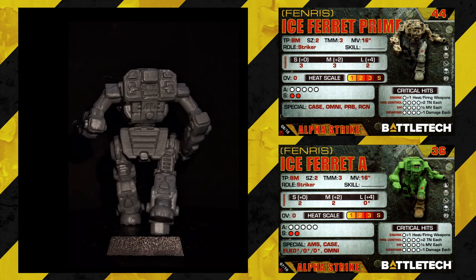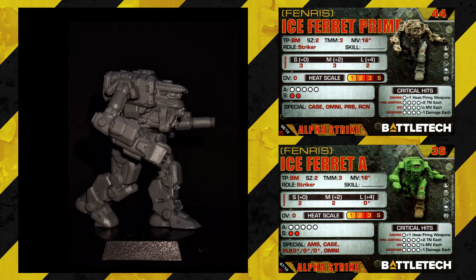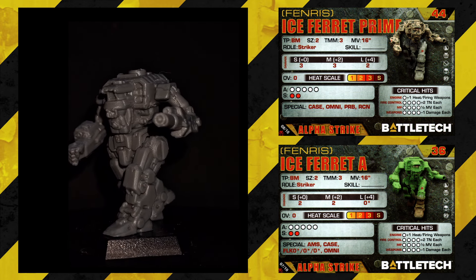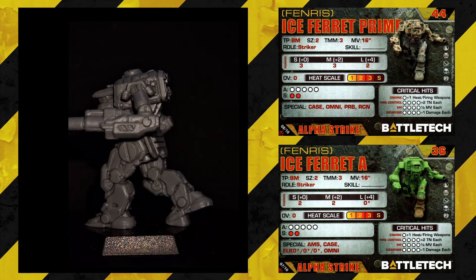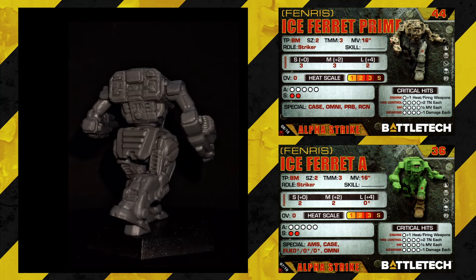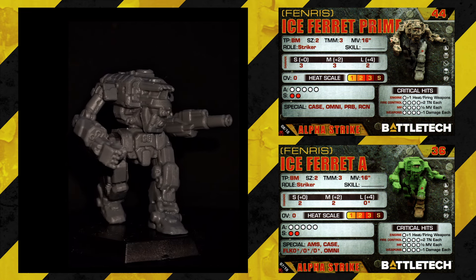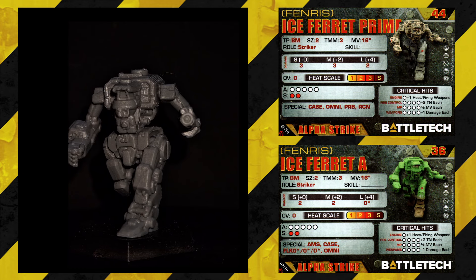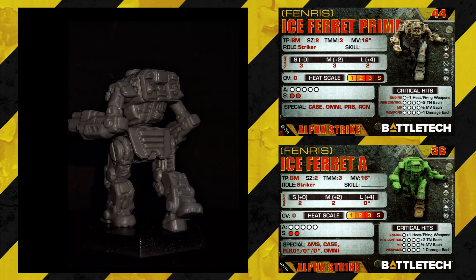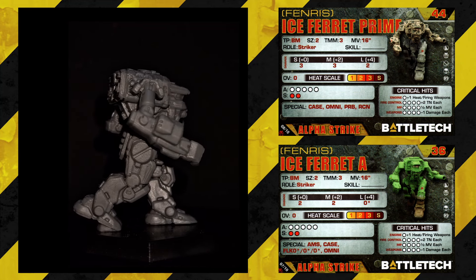The Ice Ferret has a card in the Clan Invasion pack that is identical to this one. Ice Ferret Prime: Size 2, TMM3, movement 16, striker, short 3, medium 3, long 2, 5 armor and 2 structure for 44 points, Succession Wars till Dark Age. The 16 movement and TMM3 is where those points go, and it does have more hit points than most at that speed, so it's fairly good. The Ice Ferret A, however: short 2, medium 2, long 0 — sad face — for 36 points. You lose a lot; I'd only take the prime.